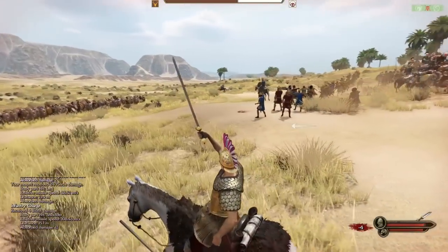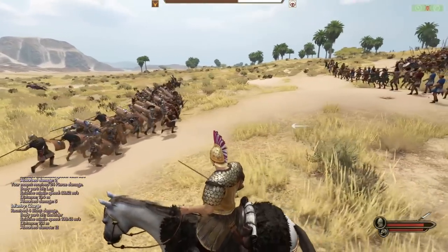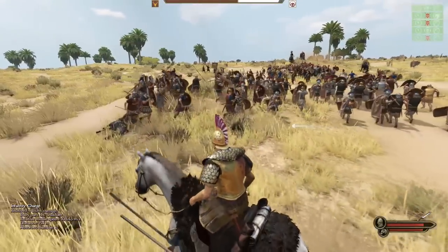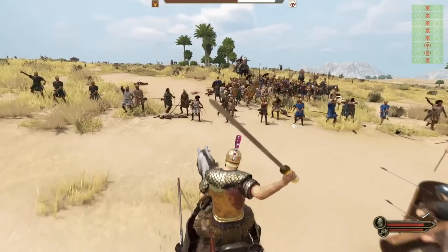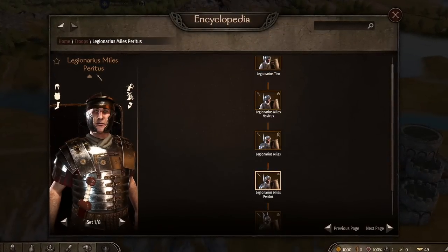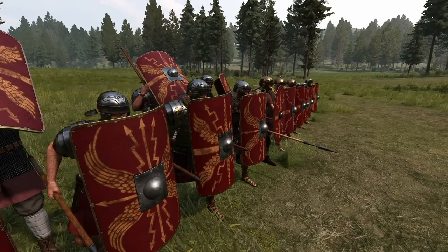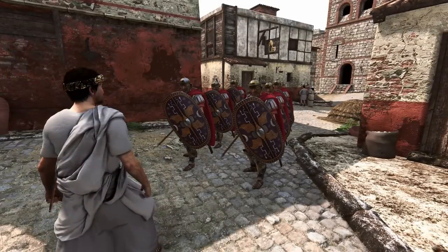Eagle Rising plays in ancient Calradia, a time of great turmoil and change. There will be 10 factions with armor and equipment based on historical cultures, like a Roman-themed faction, a Celtic-themed faction, a Spartan-themed faction, and so on. Besides having this fantasy setting, there is also the plan to make a historically accurate sub-mod with all the assets they create for this project.